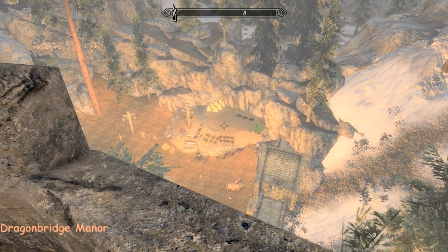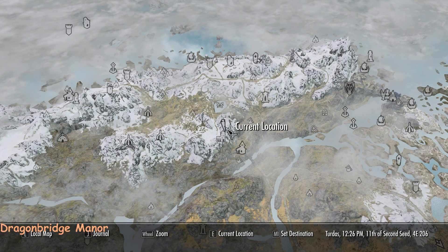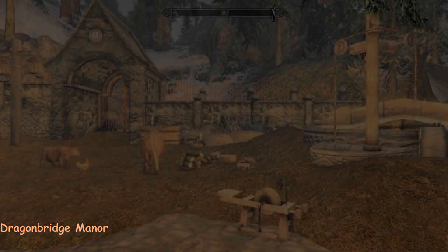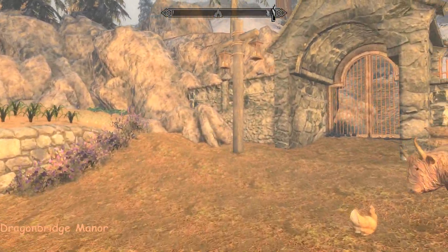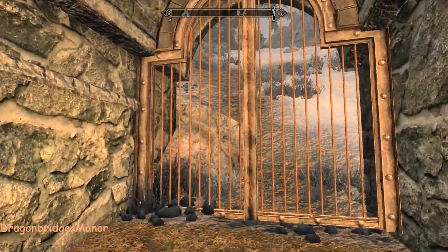All this is yours too down there. We'll fast travel back to it simply because there's no door at the moment. Okay, so this is where it brings you when you fast travel - you've got a really nice walled estate. That looks so nice!